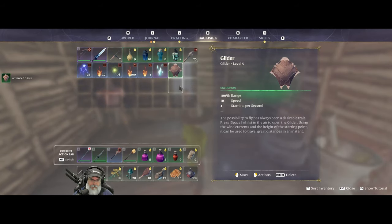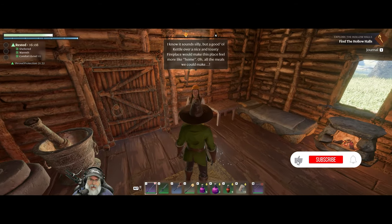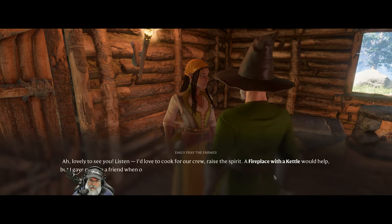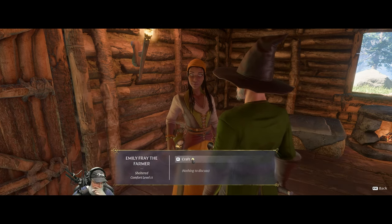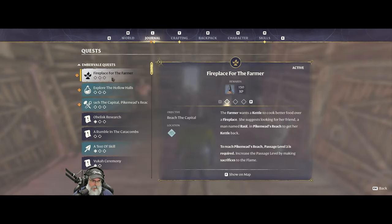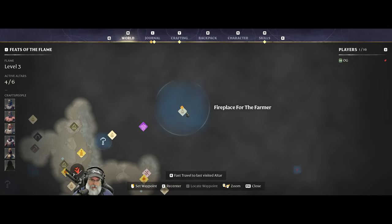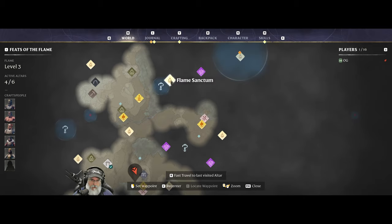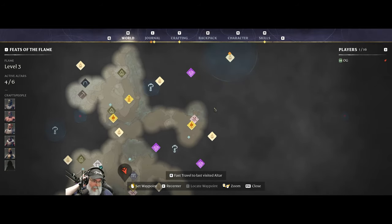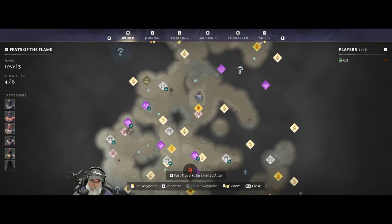Okay cool. We don't need that one anymore, and so that finishes the quest we needed to do. Emily has something to say to us — hopefully it's about the kettle. Yeah, she wants to cook for us, fireplace for the kettle, yada yada. So let's take a look at that quest — fireplace for the farmer. That's a Pike Meads, right? I think so. All right, let's do that first and then we'll work on moving to our new home at Harvest Homestead.